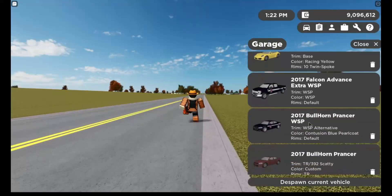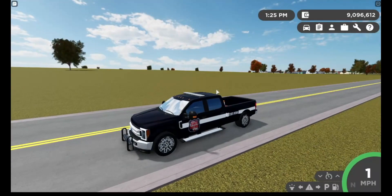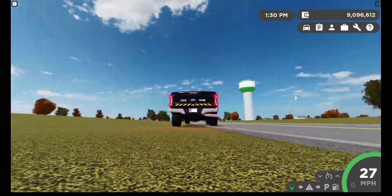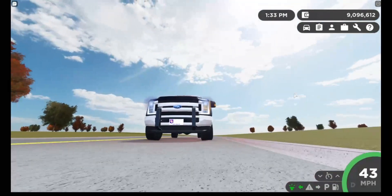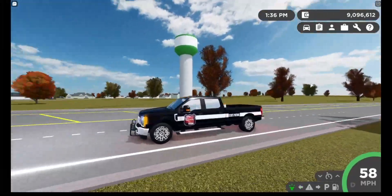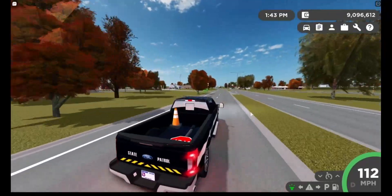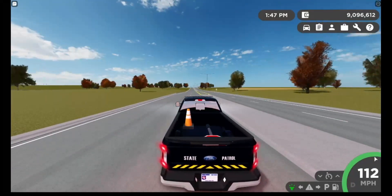The next vehicle we have is the 2017 Falcon Advance Extra WSP. Let's get this in front first and then we will review it. We got the headlights, we also got the taillights, the turn signals, and the horn. One thing I like about this vehicle — you have actually a stop sign in the back. We are handling this at 112 miles an hour down the main road.